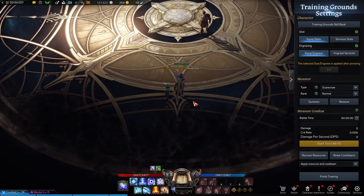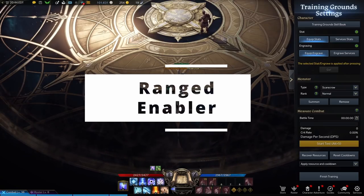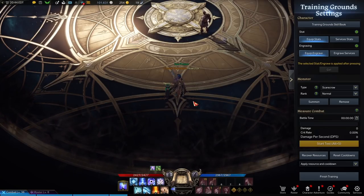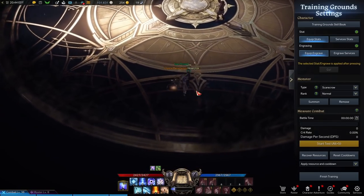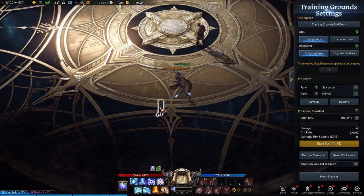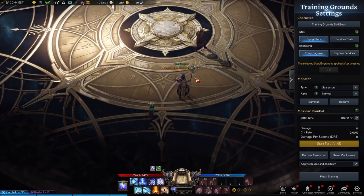Before getting into the build, it's important to understand the role of the Sorceress. The Sorceress is a range enabler — you are able to set up kills for yourself or your team. You do not have a lot of ongoing damage unless you're allowed to completely free cast. What you're really good at is catching out-of-position opponents with very low-committal spells, safely stunning opponents from range, and then you and your team can burst them from 100 to 0.